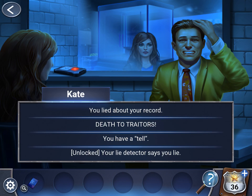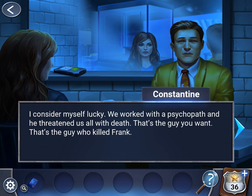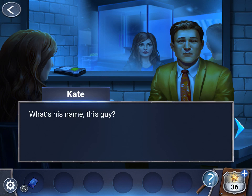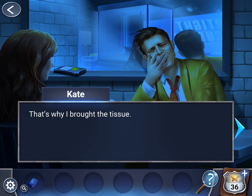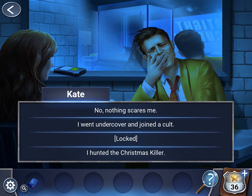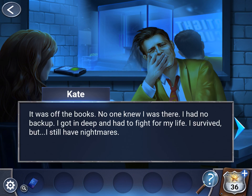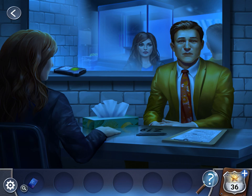Next: your lie detector says you lie. Next: cry it out Kano. And the next is: I went undercover and joined a cult. So Z19 — that's the code.